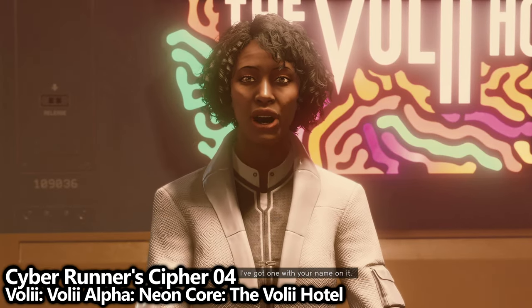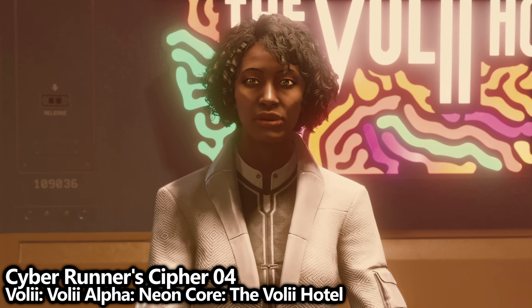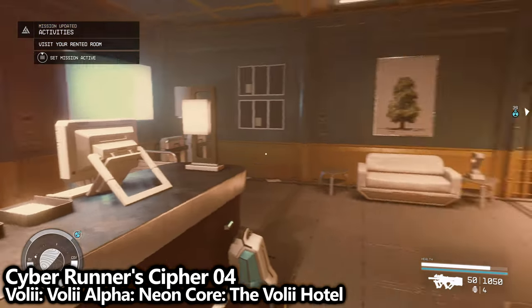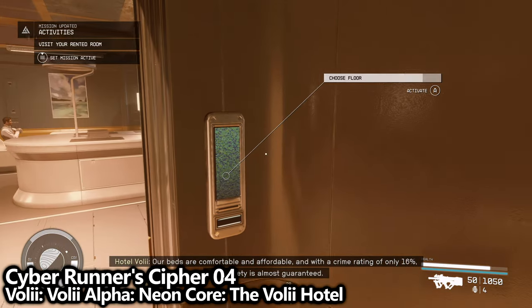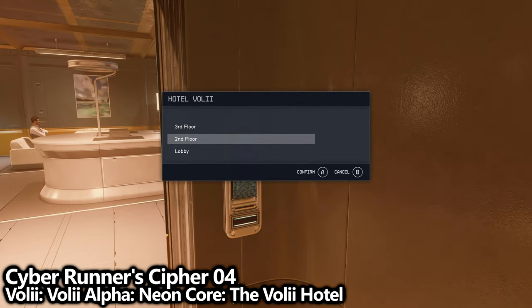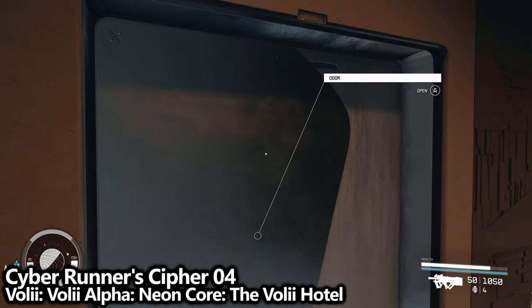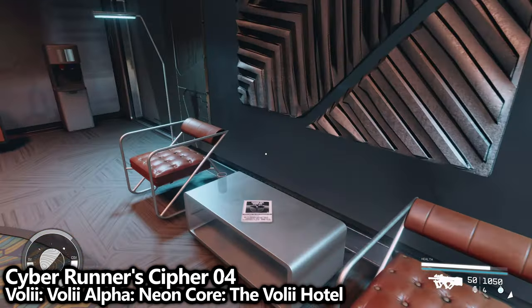You can now access the elevator, so go into the elevator and choose the second floor. Once you reach the second floor, go through the door right in front of you on your left into a small kind of pre-lobby. Here you'll be able to grab a very useful skill magazine in between two chairs.